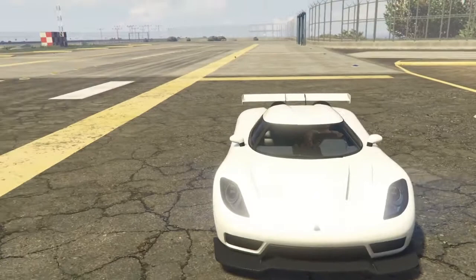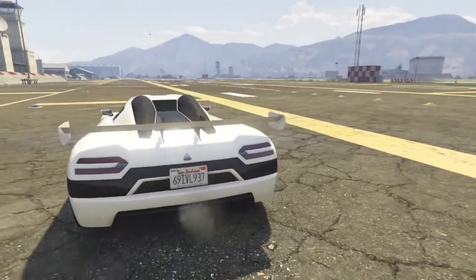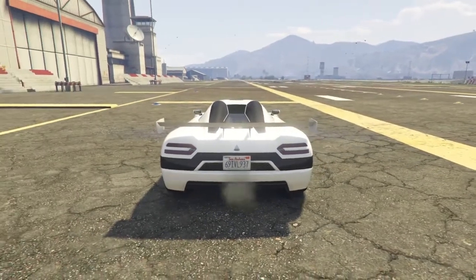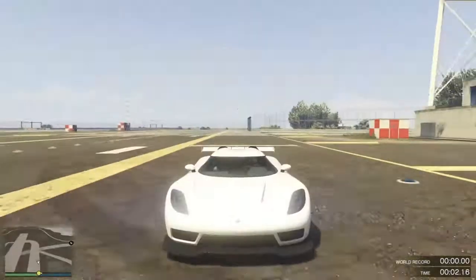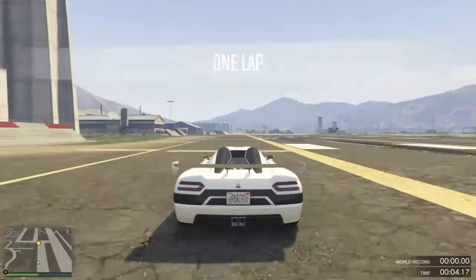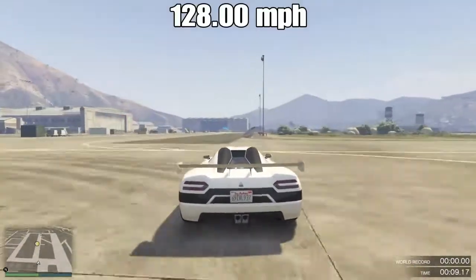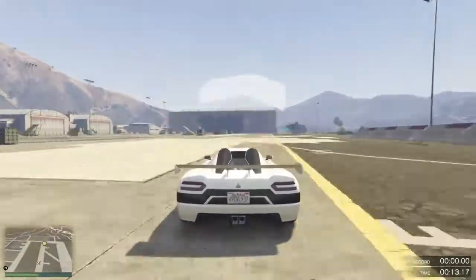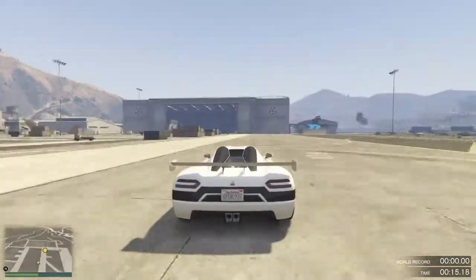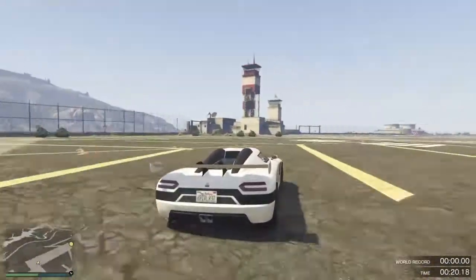Coming in at number four we have the Overflood Entity XXR — another great-looking car, the brother car of the Entity XF, but this one is a lot faster. This Entity comes in at 128 miles per hour, a very quick top speed, and this car will set you back 2.3 million dollars.